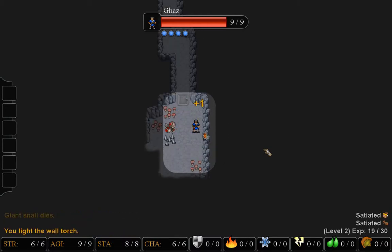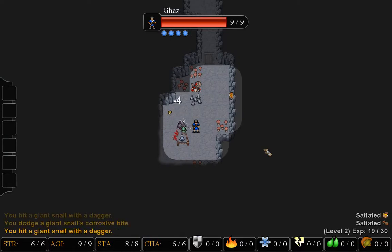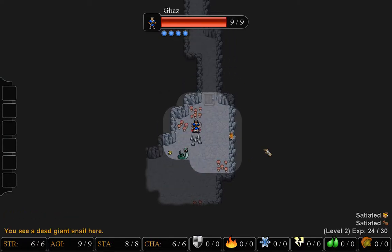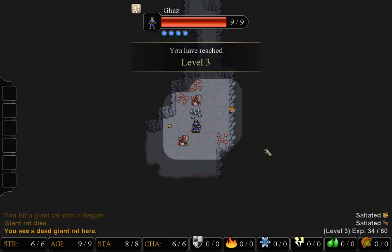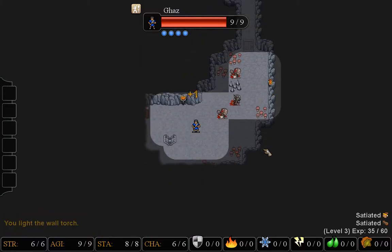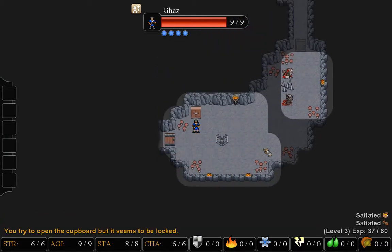Looks like someone already triggered a spike trap there, and there's an alarm as well. Let's see if I can get that snake to run into the spikes — I don't think it will. Sounds like there's a rat running around as well. I was really lucky right there; I didn't take any damage from either of those creatures. Oh, there are bear traps too. The wandering monsters have triggered all of the traps in this room, which is very convenient for me.